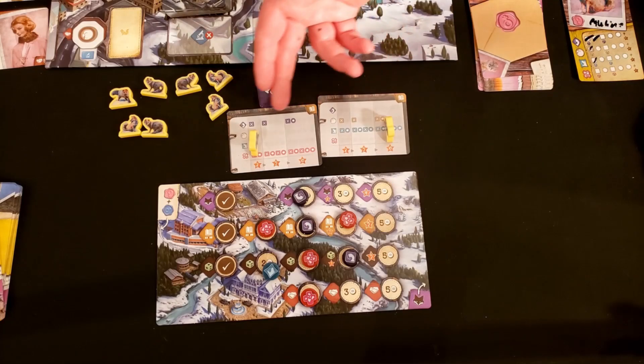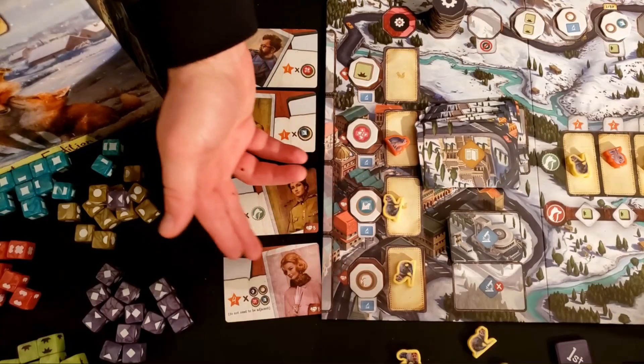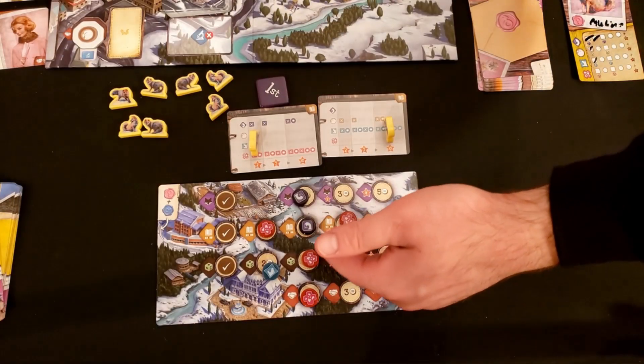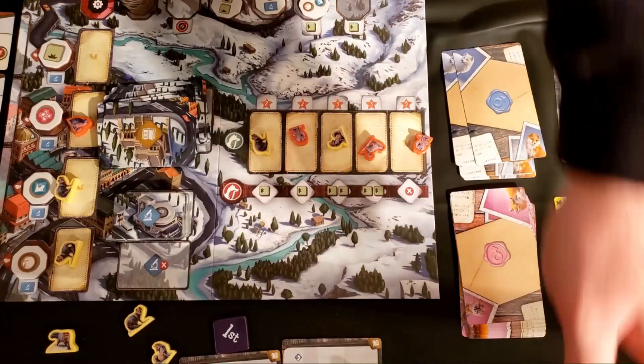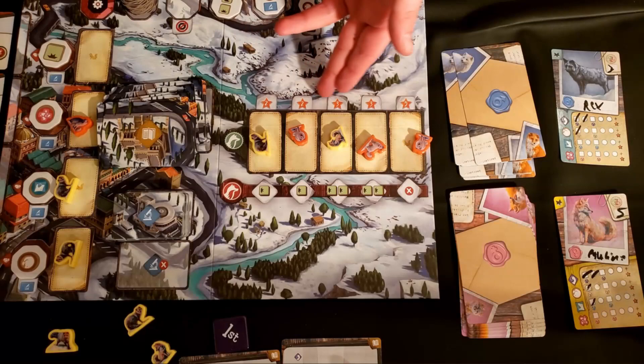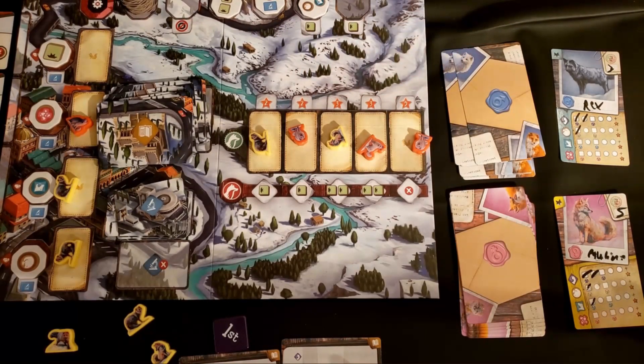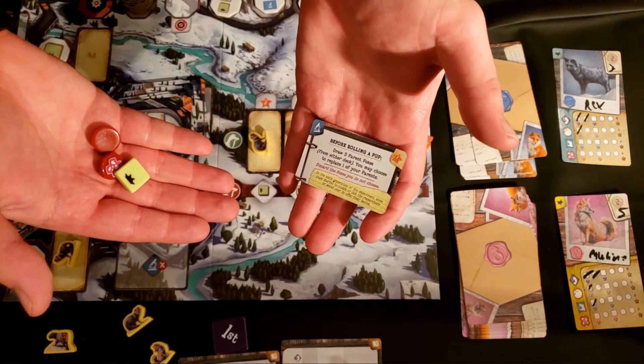You would play for five rounds and then total up your final scores. Points come from the highest number unlocked on each study card, patrons that give you point multipliers for fulfilling certain criteria from the upgrade track, the various friendliest point bonuses you've gotten, as well as anything left in your supply which counts for marginal points.